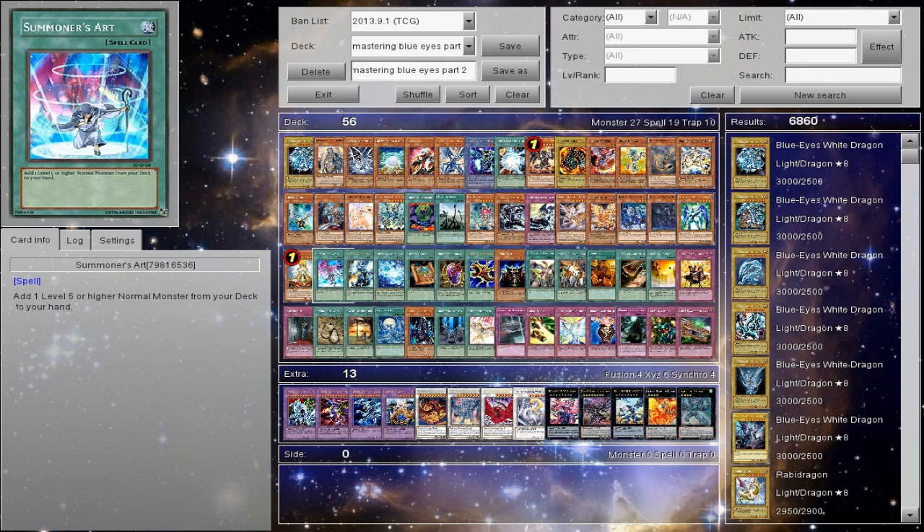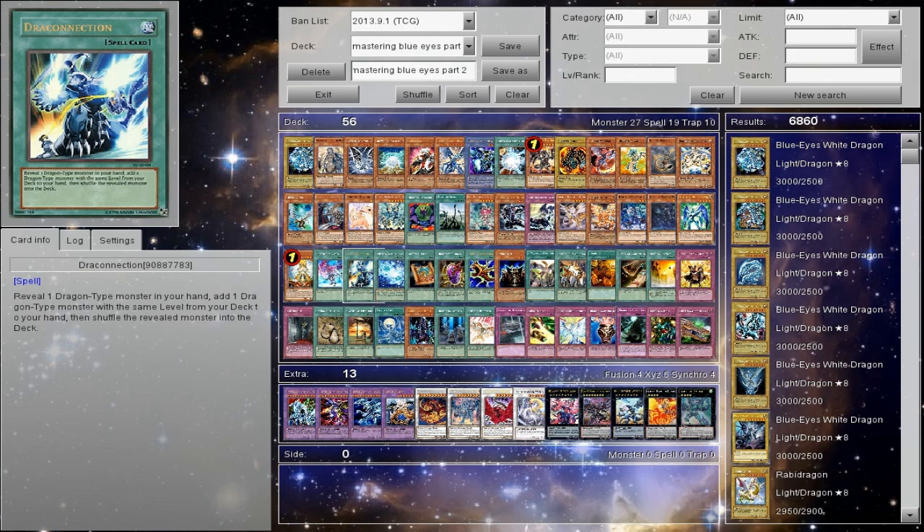This works well if you want to run the Rank 8 variant. The Rank 8 variant is something I was discussing with a friend and I'm actually working on — basically it spams out Rank 8 monsters and you can also make Trident Dragon off it, which should be in the extra deck area but it's not. It just helps you spam stuff into the graveyard with Trident.